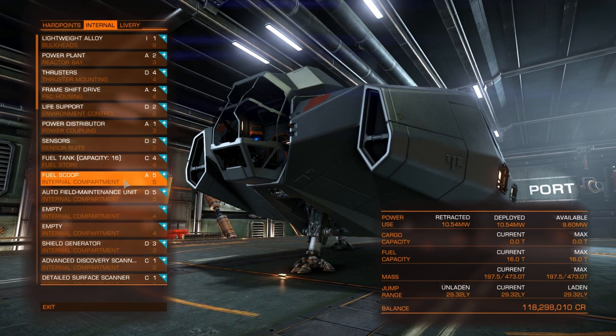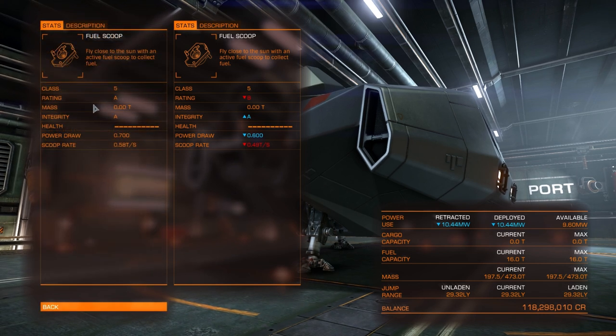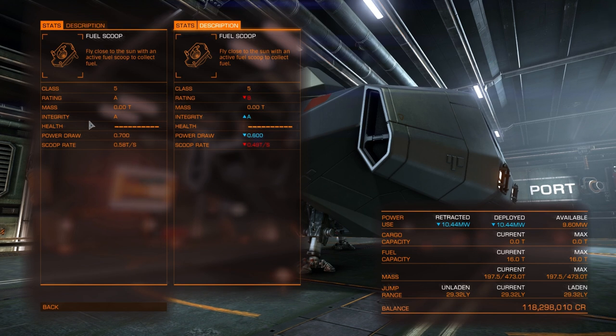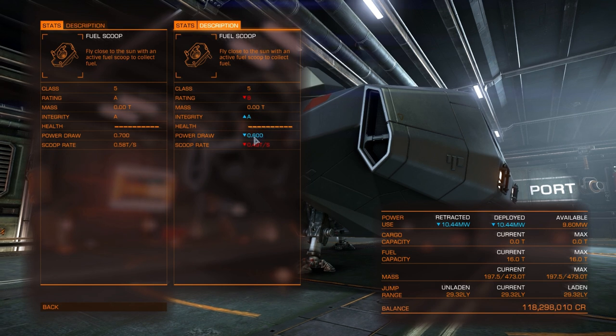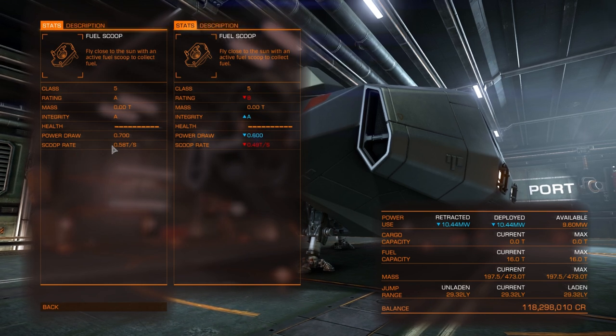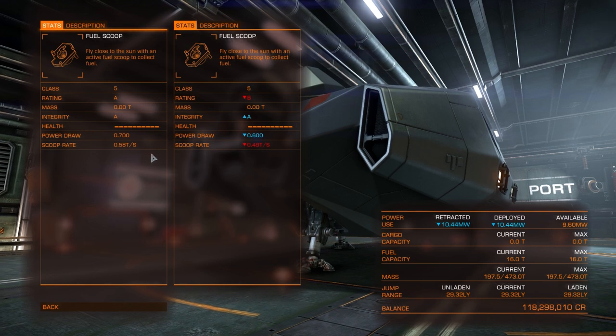For the fuel scoop, I've fitted the best I can — a 5A. Comparing A-rated to B-rated: the A-rated gets 0.58 tons per second while the B-rated only gets 0.49, so it takes longer to fill up with the B. With the A-rated you spend less time scooping and more time jumping system to system, which is why I always recommend going for the best and largest fuel scoop you can fit.